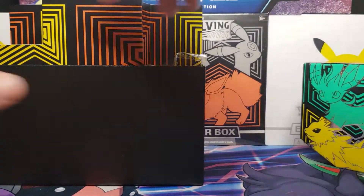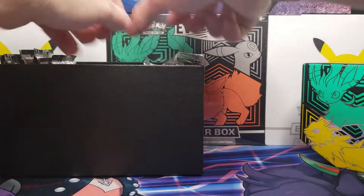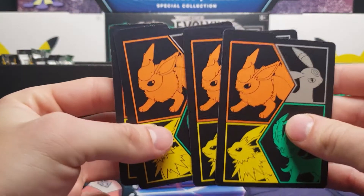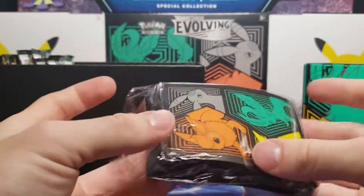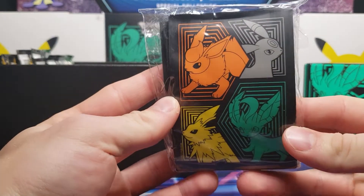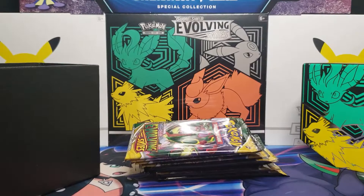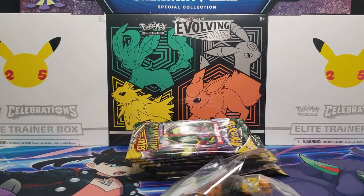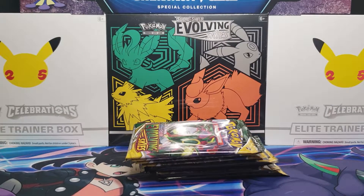Once I set all of this stuff to the side — they even have the insert cardboard all stylish, going with the colors of the Eeveelutions. We've got our four dividers, Energy, sleeves — these look to be already opened, but they should all be in there. Always some pretty high-quality sleeves. Here is a code card — I'll be saving that one, but all the other codes from packs we'll be giving away. And of course we have our die and damage-related stuff.